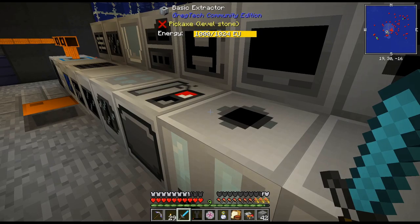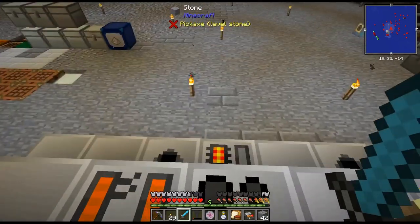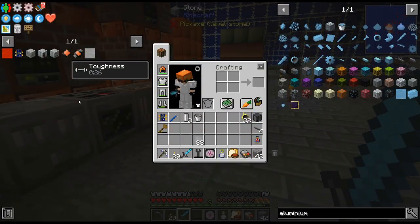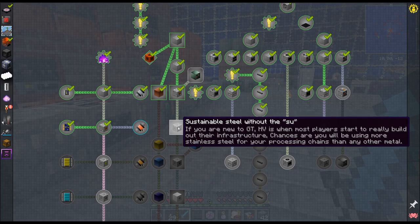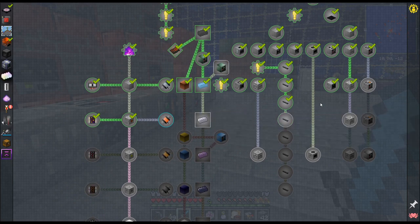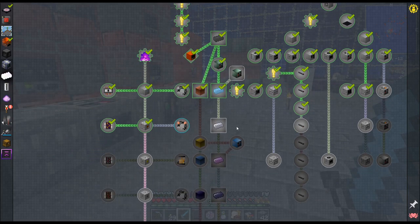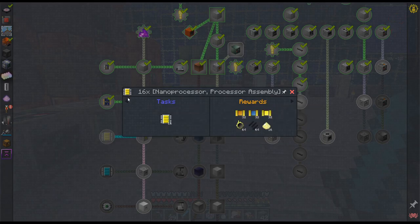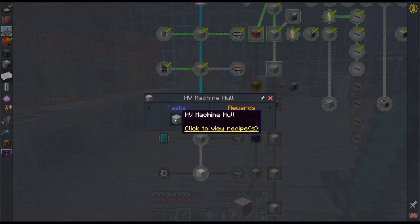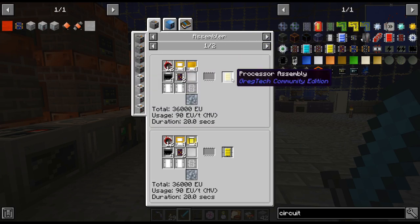What do we want to do today? Usually right when we get a new plastic I like to push for SMDs. We're either pushing for better circuits or stainless steel. I don't know if we're quite ready to push into HV because I don't think we can actually craft up HV circuits. The quest is locked — yeah, we can't get HV circuits yet.